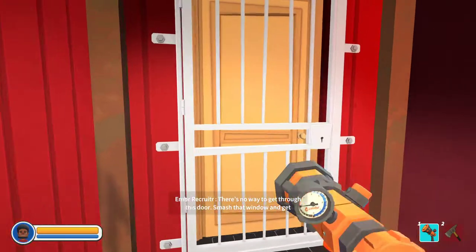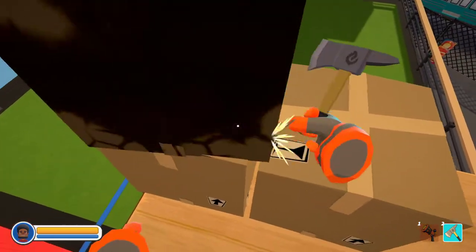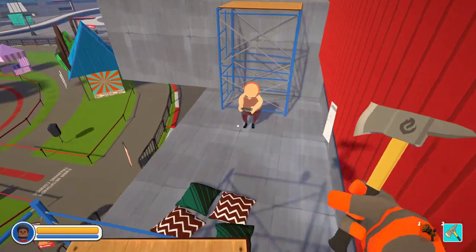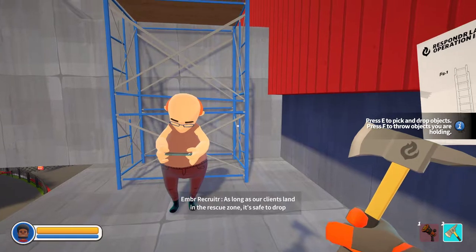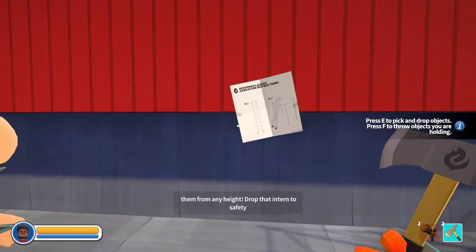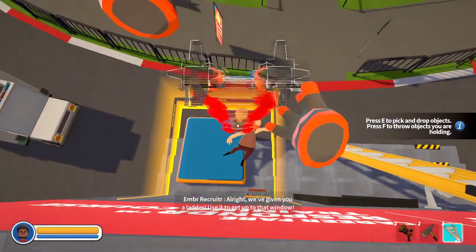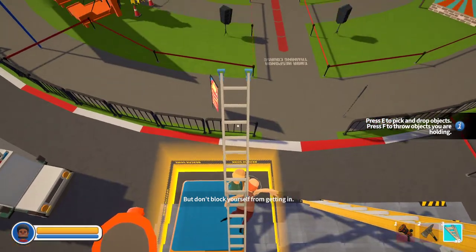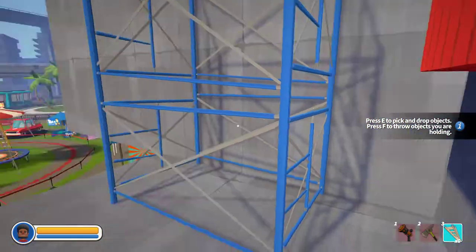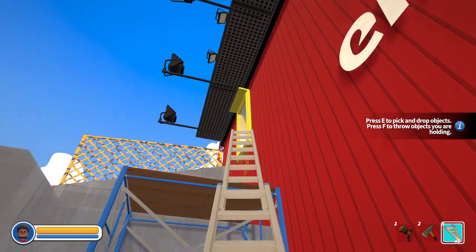There's no way to get through this door. Smash that window and get around outside. There we go. I might need those boxes later. Let me stop. Oh, look at that — nice, pretty, pretty city. Dude, what are you doing up here? As long as our clients land in the rescue zone, it's safe to drop them from any height. Drop that intern to safety below. All right. We've given you a ladder — use it to get up to that window. Don't block yourself from getting in. Okay, I messed up the ladder thing. Can I start over? Yes. I'm going to say, I'm pretty sure you don't give me a ladder before you tell me what to do with it.